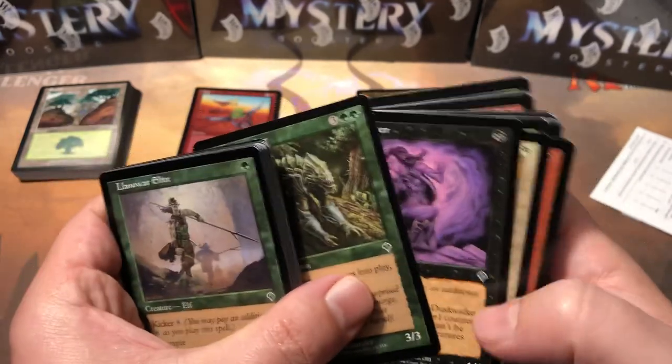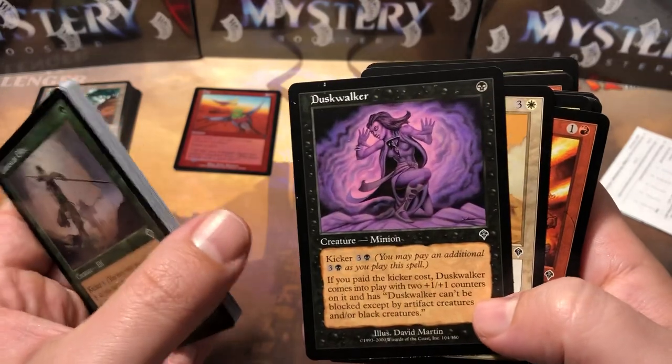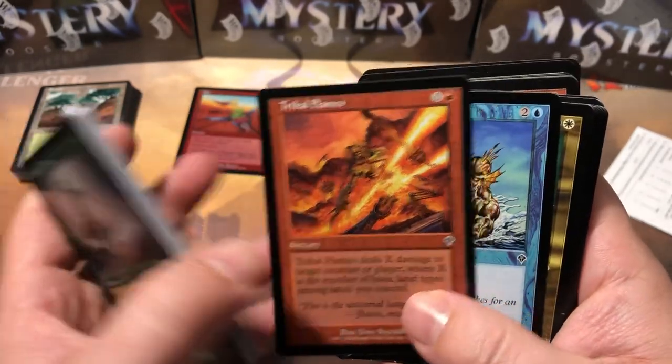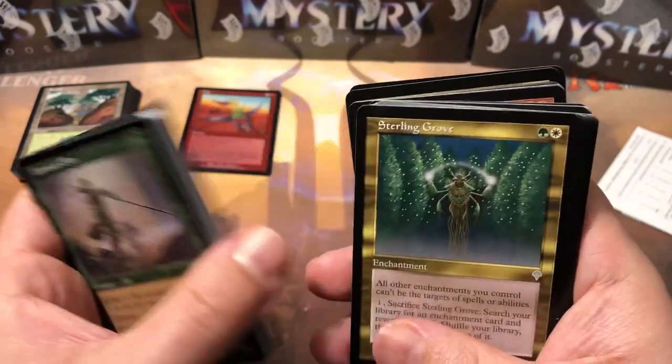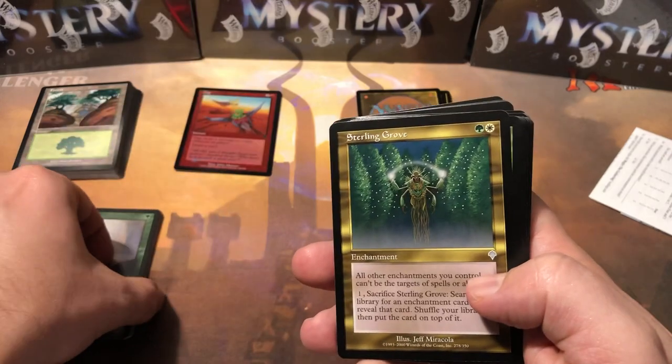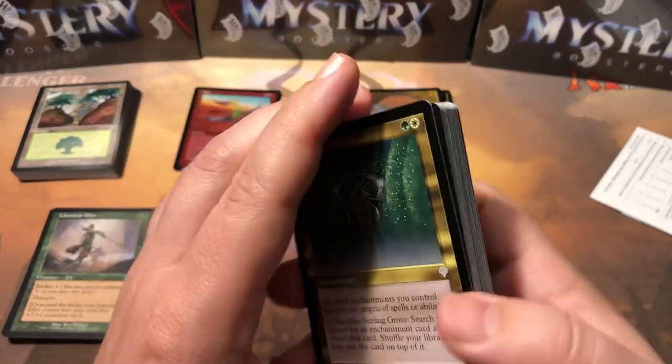Kavu Climber, Dusk Walker, Glimmering Angel, Traveler's Flames, Shoreline Rider. Now we're getting into our uncommons — there are more commons after the uncommons too. We don't get twice as many uncommons as commons unfortunately.